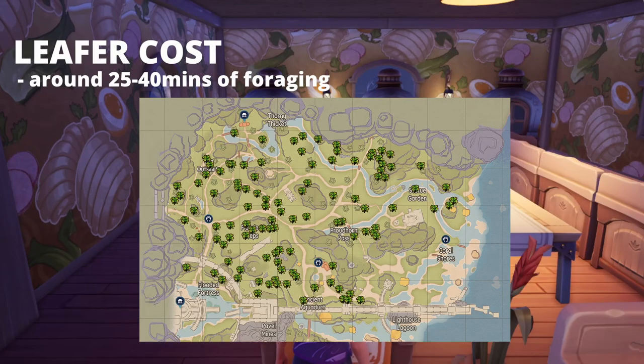The cost of being a leafer is 50 sweet leaf. These are found in the northmost parts of Bajru Bay. I will be releasing a video later about the best pathing routes to get forageables and mining, so keep an eye out for that. You can tend to get around 50 sweet leaf in around 25 minutes if you have a good pathing route and they're spawning in correct areas.